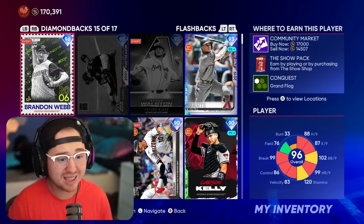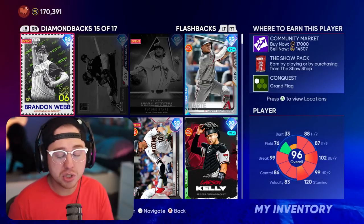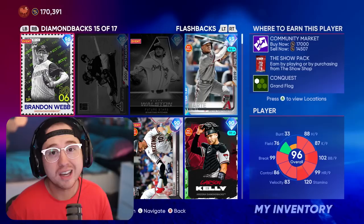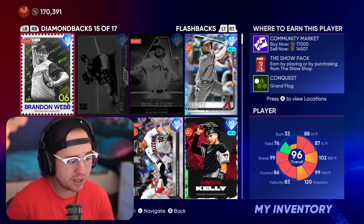So that's 17,000 stubs from the pull, plus 1,500 stubs from the mission, plus 5,600 XP, plus another 2,000 for the jerseys. All of a sudden in about 10 minutes I've made around 25,000 stubs. And I could still go back, get those last six home runs with monthly award players, and finish that mission very quickly as well.